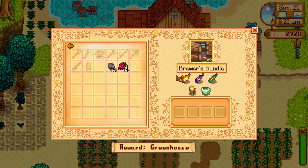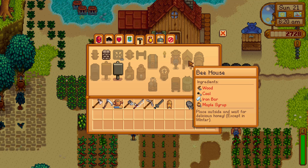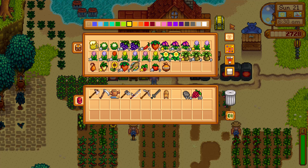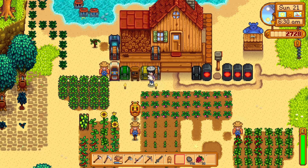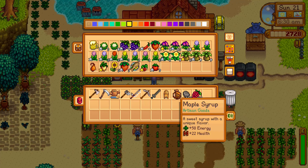Mead? I actually need to make a bee house. Can I make a bee house right now? Looks like it costs wood, coal, iron, and maple syrup. I have maple syrup but that's supposed to be for the community bundle. I've got to grab a tapper and move it over to a maple tree.